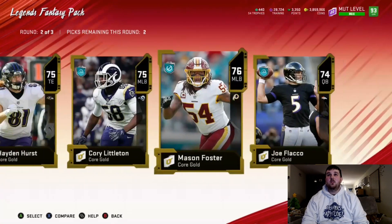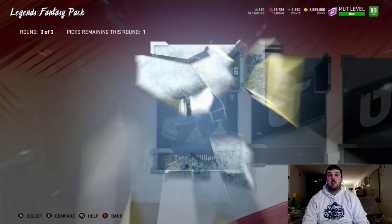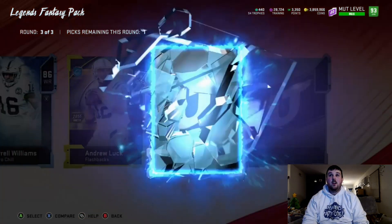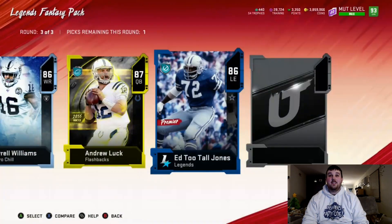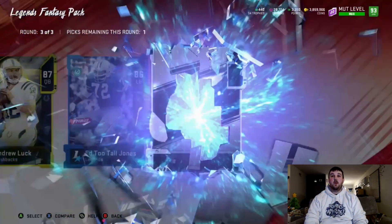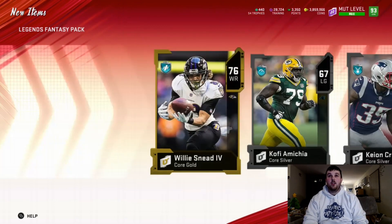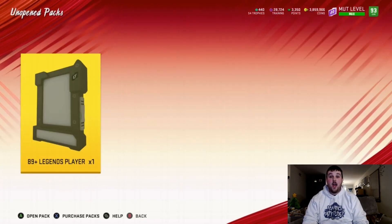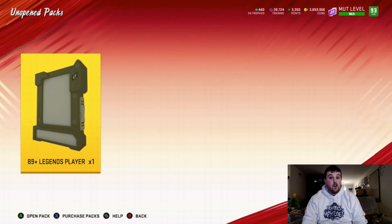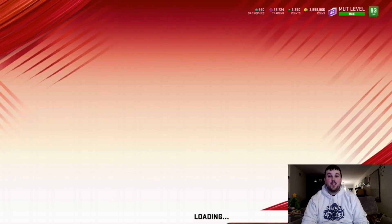We take the highest overalls. In the final round we get a zero chill card 86 Tyrell Williams, a flashback 87 Andrew Luck, 86 Ed Too Tall Jones, a big X animation but just 86 Clinton Portis. We'll take the Andrew Luck — none of them are really going for too much. Then we have the topper — we can get Chris McAllister out of this, or a full Von Miller or a full Aaron Rodgers. Let's get right into this topper!